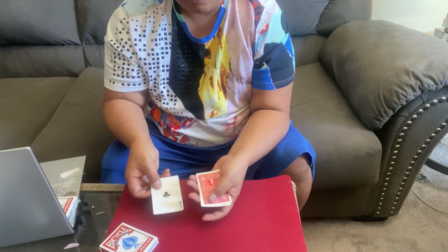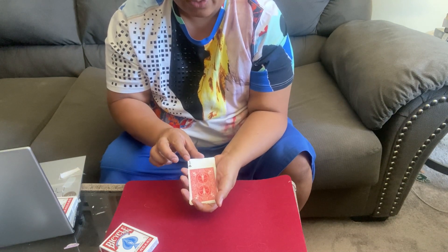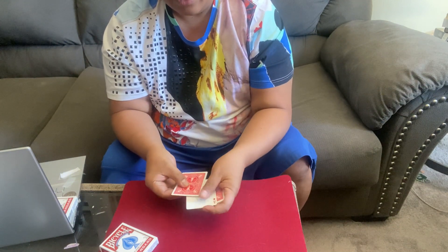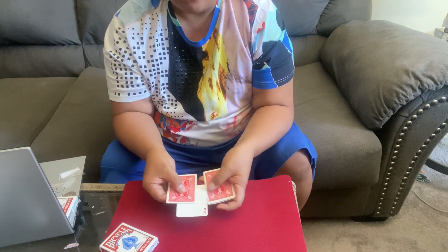So I take the Ace of Clubs and put it on the bottom of the deck just like this. Watch the Ace of Clubs very, very close. In it goes, twist the deck like this, now the Ace of Clubs is face down and the Ace of Diamonds is now face up.